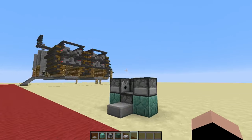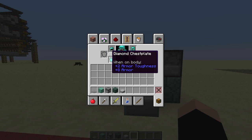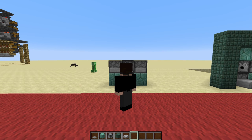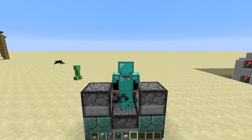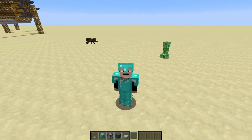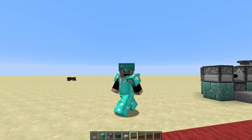It doesn't matter which armor piece goes where — and then you're done. You can make it nice and fancy by putting a wall around it, but honestly all you need is the four dispensers and the pressure plate. So you can just walk up to it like that — bing — and then you're ready to go fight the mobs.